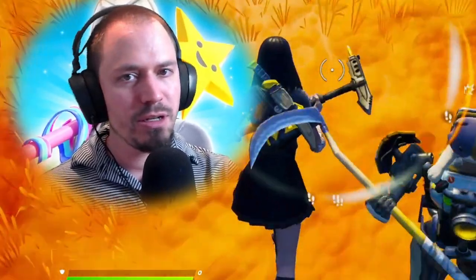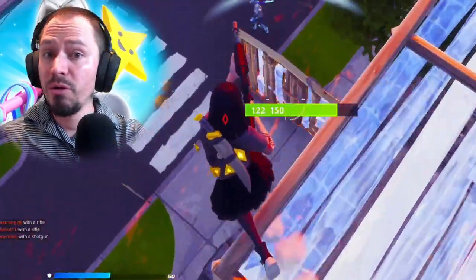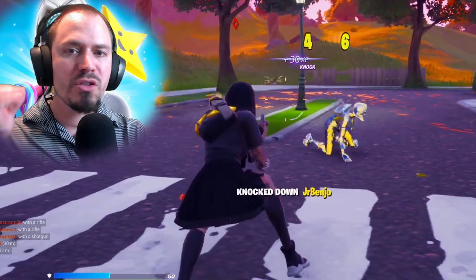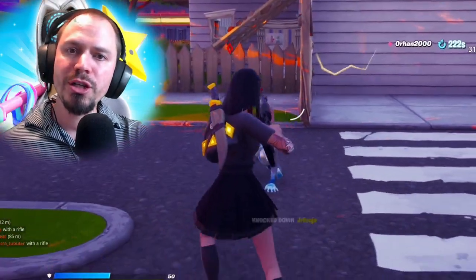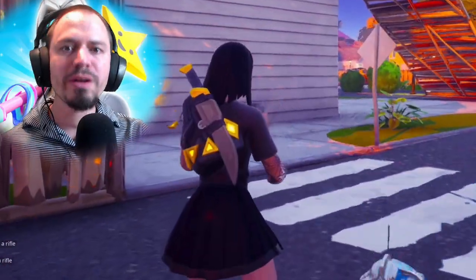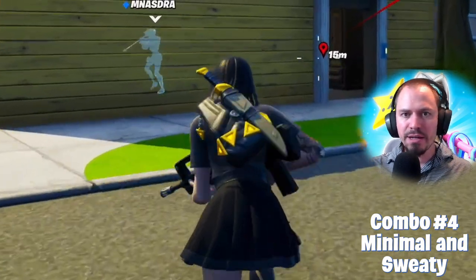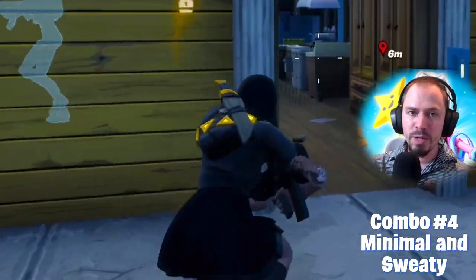The next combo is for all of the sweaty players out there — and I'm not including myself in that. But seriously, I know there's a huge audience of people that are really sweaty and will use very minimal and non-flashy combos. Combo number four is called Minimal and Sweaty. First on the list is Go Bag, a Season 9 battle pass item — very, very underrated.